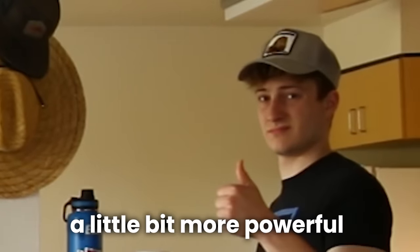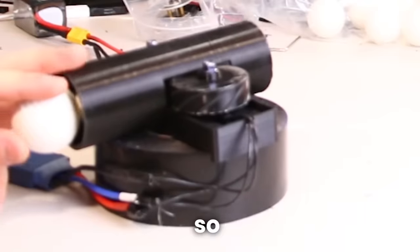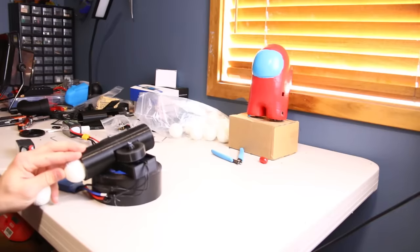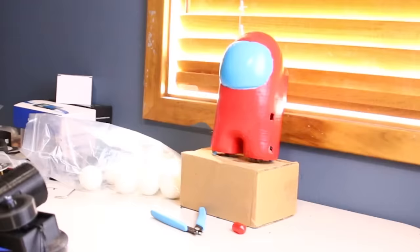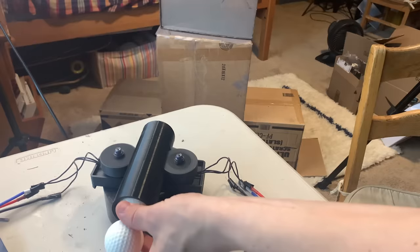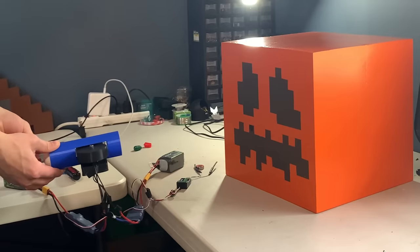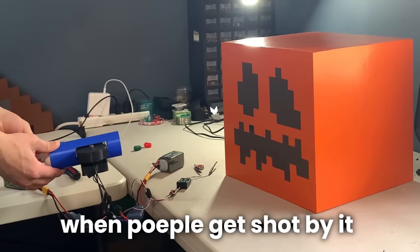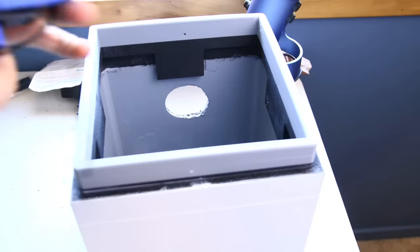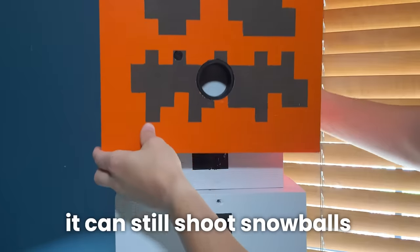Obviously I was gonna need something a little bit more powerful, so I made this. The way it works is when these two suckers spin up and the ball is fed to them, it gets squished between them and launches out. I did a bunch of experimenting and redesigning because I want it to be as painful as possible when people get shot by it. Then I put the launcher into the snow golem's head and made it so that even when you take the pumpkin off, it can still shoot snowballs.